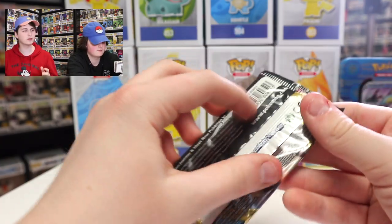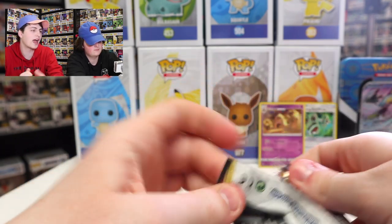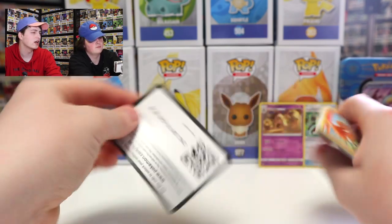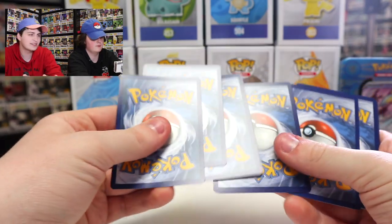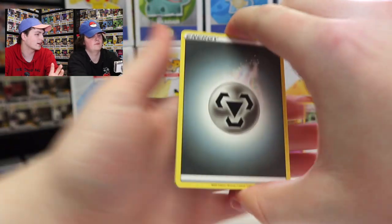Next up, we're getting into the Sword and Shield packs. These are the ones we thought were going to be all five of the packs, but as we figured out in the other two tins, they do change them up a little bit. There's the code card right there — use that one. Four from the back here, I always say it but we've got to make sure we do it. Let's flip it around.